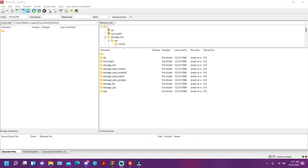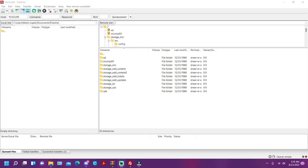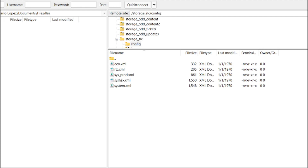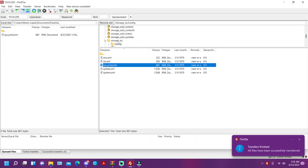Now before we browse the Wii U file system, on the left side of the screen is your local computer directory — make sure you find an empty folder, such as your Downloads folder, somewhere safe to store the file we need to edit. Now go to storage_slc, then go to config, and double-click cif_prod.xml. Click on that and it will download to your local computer.